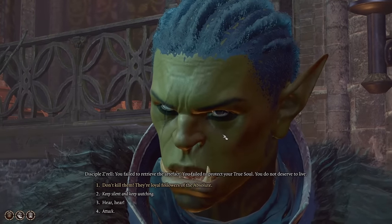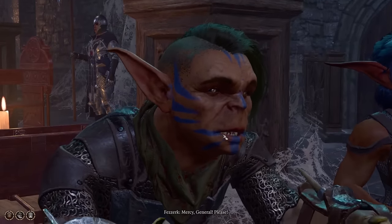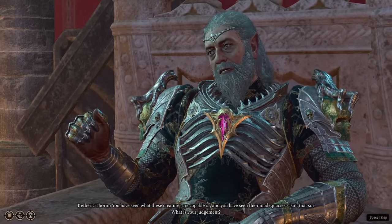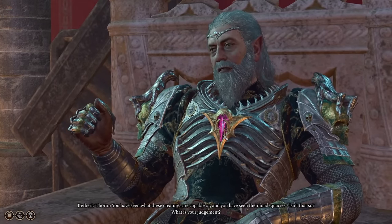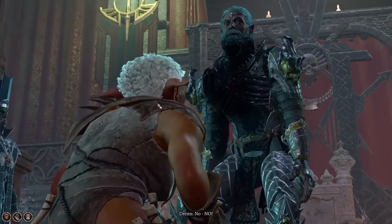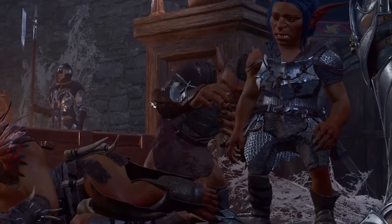With weapon in hand, we at last infiltrate Moonrise Towers to learn more about the Cult of the Absolute. Upon entering the towers, we find Ketheric Thorm — one of the three chosen leaders of the Cult of the Absolute. And as we wonder how we're gonna take him out, this goblin beats us to the punch and the day is saved. Oh, shoot. Nevermind. That's my bad. Spoke too soon. Dude's immortal.